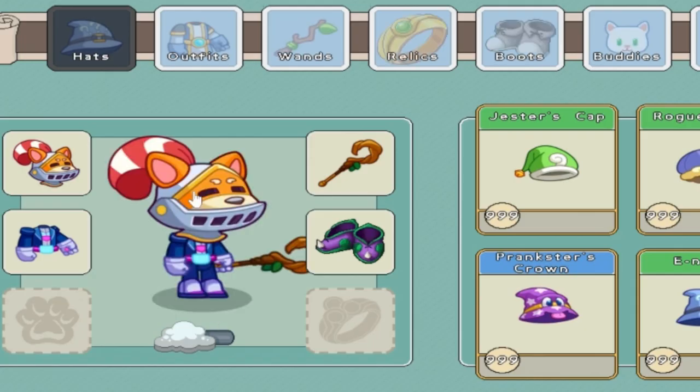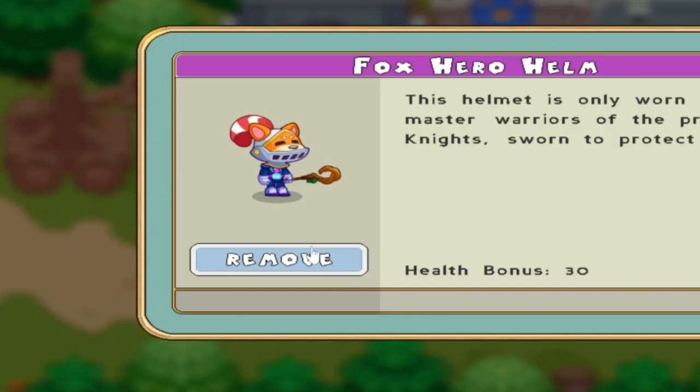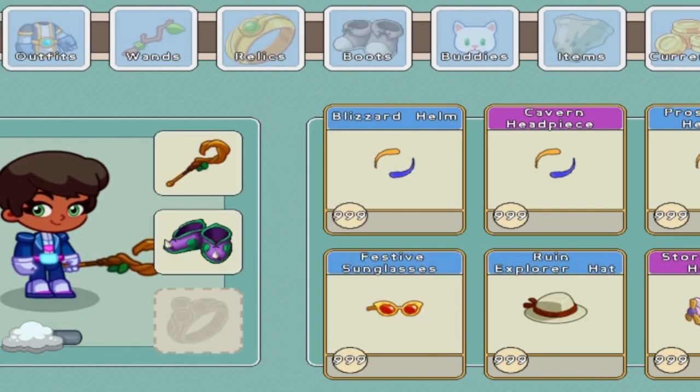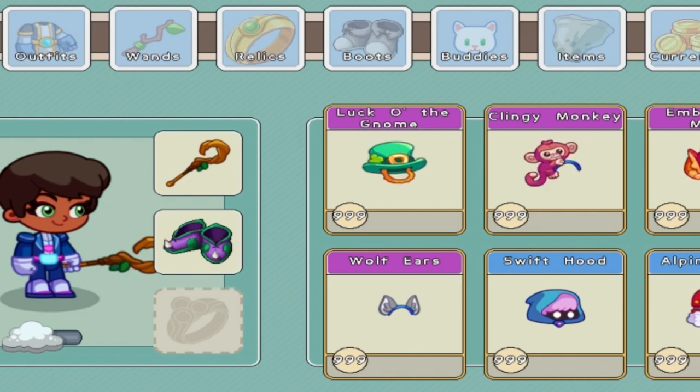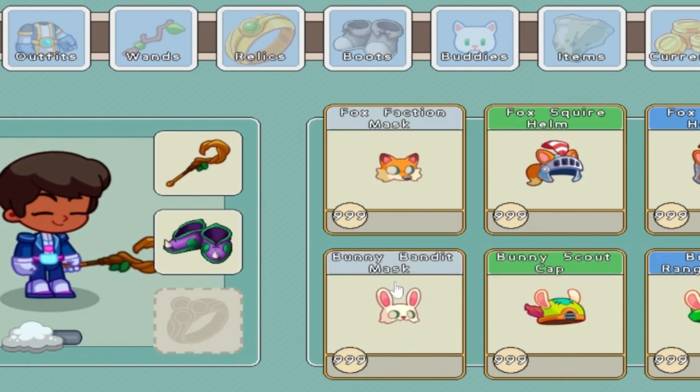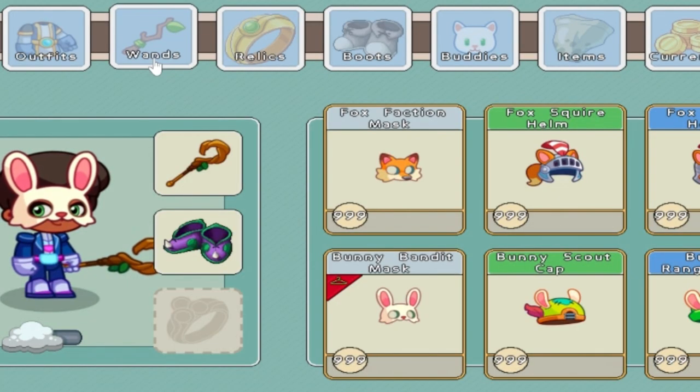Now what you're gonna do is take it off. You're gonna keep all of your outfits open, then go here — this doesn't trigger it yet. Grab any bunny sort of stuff, then wait a few seconds and reload Prodigy.